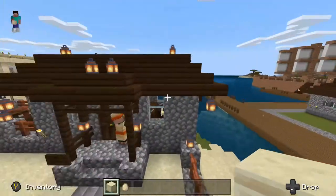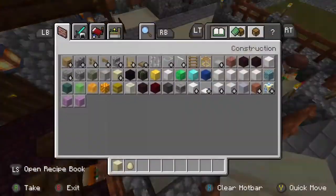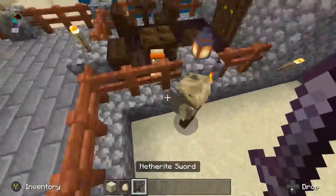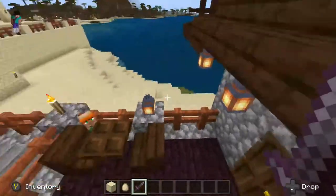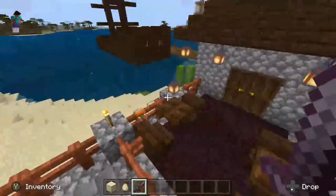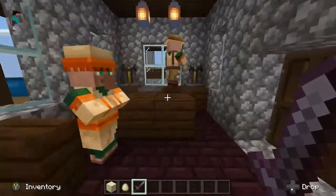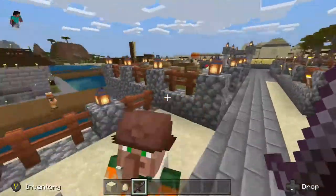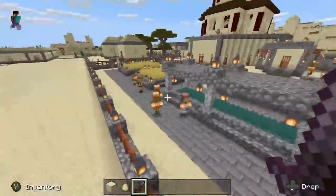Over here we've got a pub. And since they're so close to the docks and the ship, it looks like it's a little crowded. Let me take care of this guy real quick so he doesn't get hurt — there we go, that should help them relax. As you can see they have a nice little outdoor seating area so they can look out over the ocean. An indoor pub.